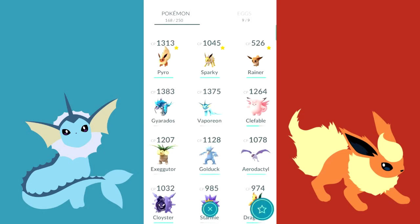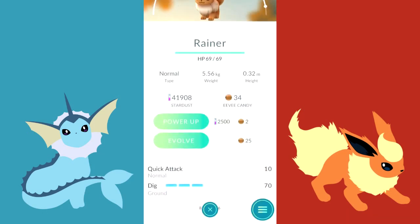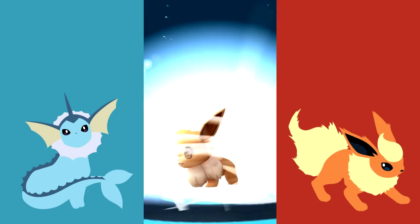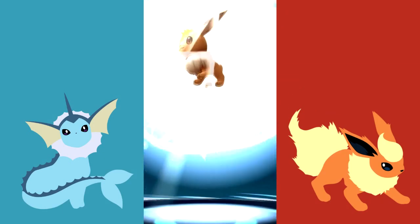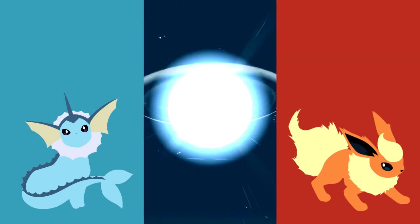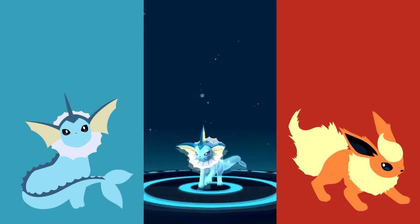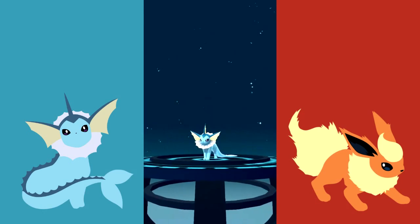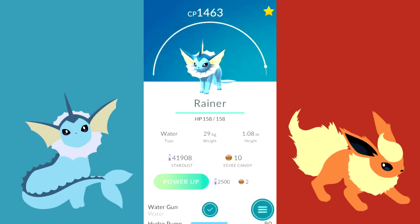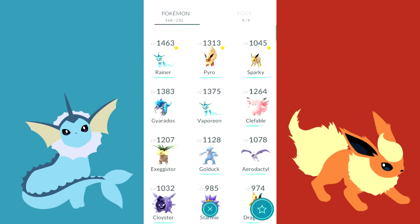Let's go ahead with the Vaporeon Eevee — going to evolve this one. Let's see if the Vaporeon is better than the others. It's evolving now. Here we go, it looks pretty cool and the CP of this one is 1463!